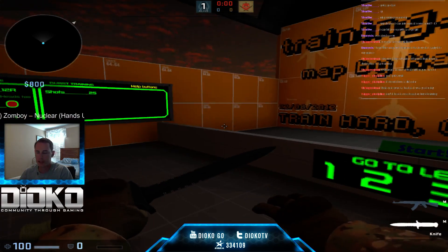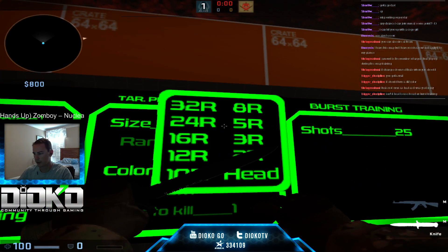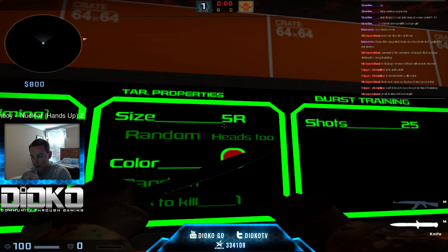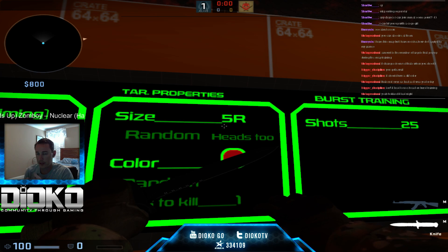Once you get good and feel comfortable with a size-12 target, drop it down to an 8, then down to a 5. Constantly challenge yourself. It's like we talked about - exploiting our weaknesses and trying to make ourselves better and more well-rounded. Same with our aim: when we're uncomfortable, that's good. But again, focus on not missing - that's the big thing.